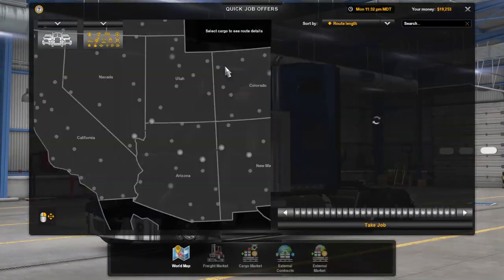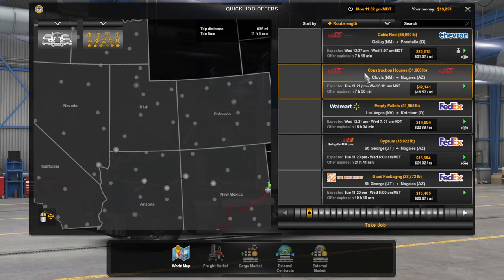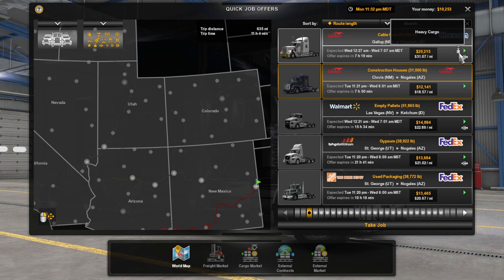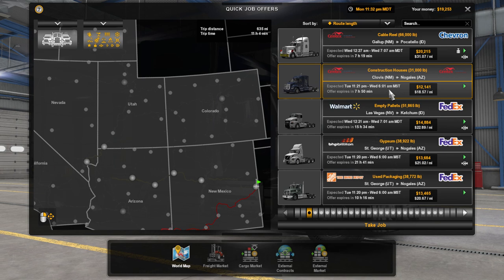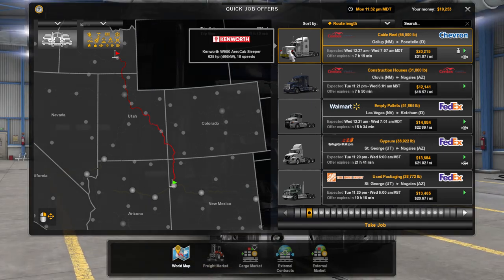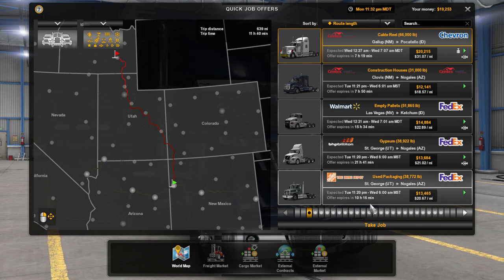We've got 639 miles with the cable reel or 635 miles with construction houses. One of the key things is we've got heavy cargo and an articulated trailer, which adds to the challenge. It looks like we'll be dealing with the bullnose Kenworth with an 18-speed, which is good for hauling up through the mountains. We'll go ahead and take that job.